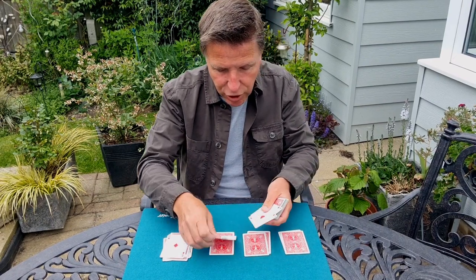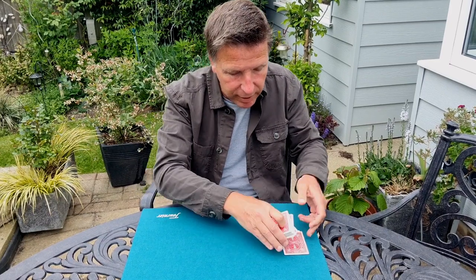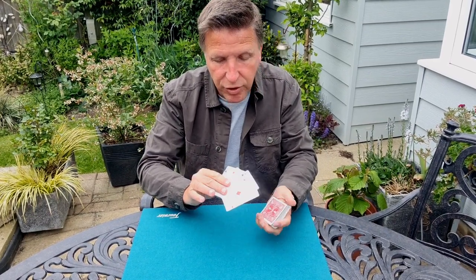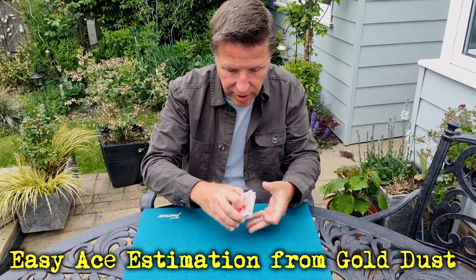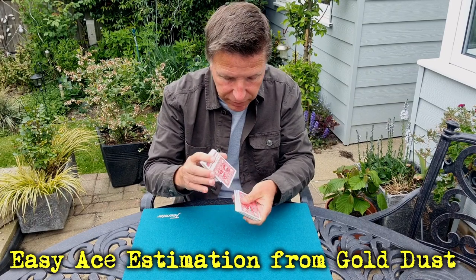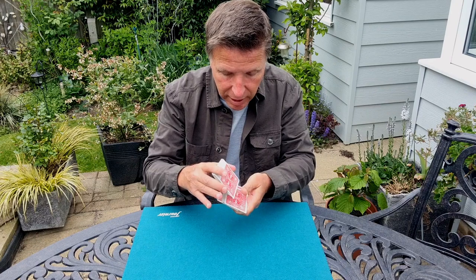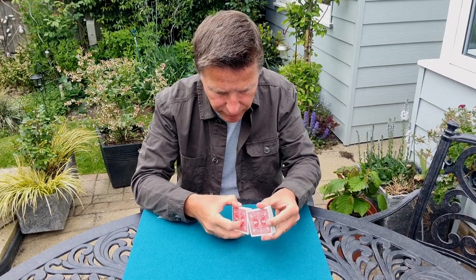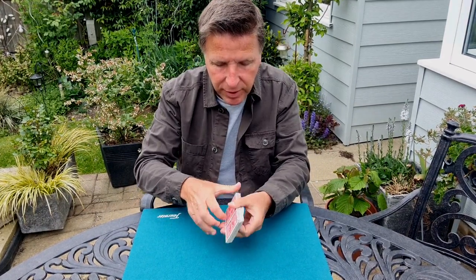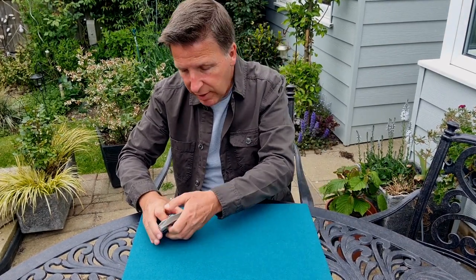Whilst we've got the Aces out of the deck, I want to show you how card cheats control cards in a game of poker or something like that. As you can see, the Aces are on the top of the deck. If I give the cards a couple of cuts, that will obviously lose the Aces somewhere in the centre. A couple of shuffles will do the same thing. The way I'm shuffling now is the way we shuffle in the United Kingdom. In America they give the cards a riffle shuffle. I'm going to do it in the hands so you can see it happen. Hopefully you'll agree that is the best shuffle ever — those cards are mixed. But I'm going to try and locate the Aces.